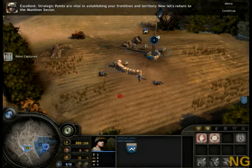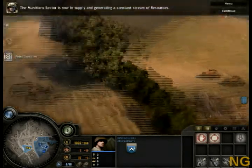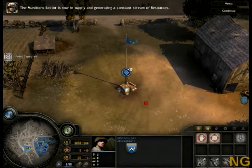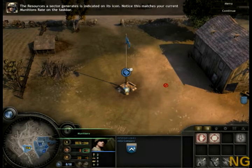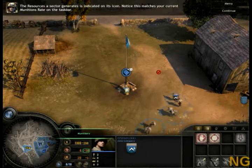Excellent! The company has the point. Strategic points are vital in establishing your front lines and territory. Now let's return to the munitions sector. The munitions sector is now in supply and generating a constant stream of resources. The resources a sector generates is indicated on its icon. Notice this matches your current munitions rate on the taskbar.